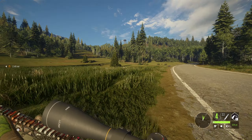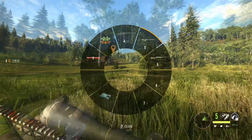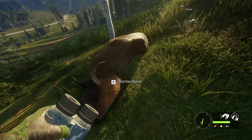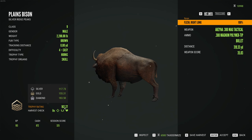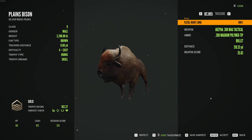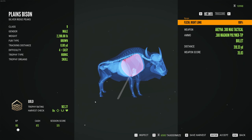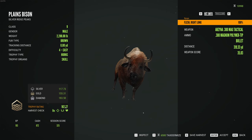Let's go ahead and grab the other animals we shot over here and then we will go take a look at him. Here is our nice Plains Bison we shot with the .30-06. Let's see what he scored. Oh, so close — so close. Dang it. So close. Oh well, I'm sure we will have a next try.